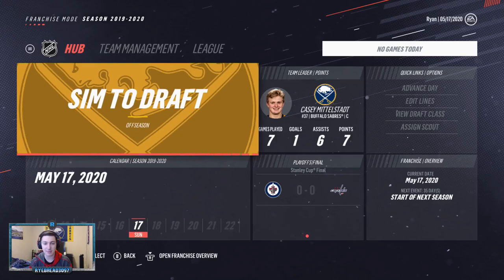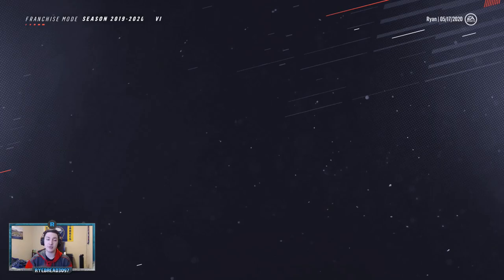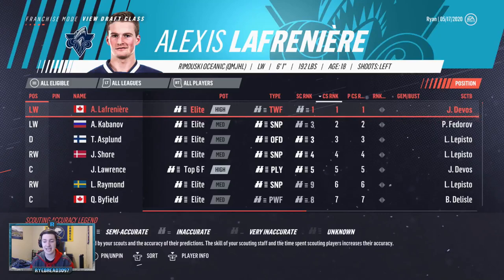As you guys can see here, I'm in a Sabres rebuild I'm doing myself. We're at the date that I'm supposed to scout. What you guys want to do first is at the beginning of the year, just assign the scout. Only assign them for potential and comparison — don't do anything else. Do it for about a month or six weeks. If you're going to start it on October 1st, you can go to the middle of November or something like that.